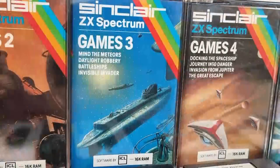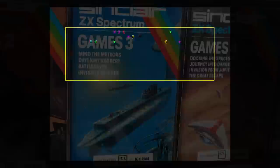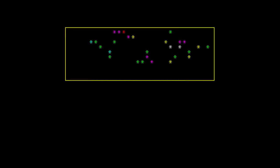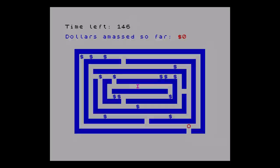On to Games 3. Let's keep optimistic here. Mind the Meteors — now we get some half-decent early typing material, I suppose. Guide your ship across the screen and avoid the meteors — not really meteors, they're just asterisks again. No sound, no auto-run. Sort of fun to play. Next we have Daylight Robbery, a very apt title for this series of games.